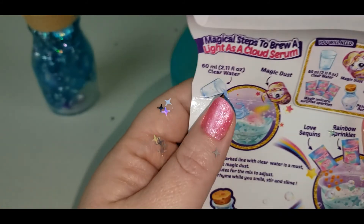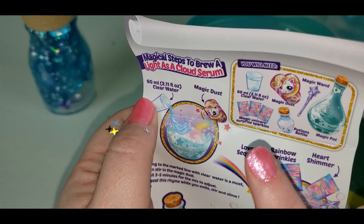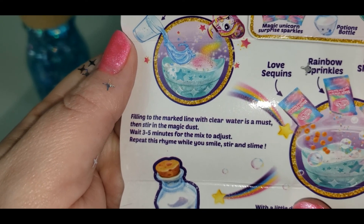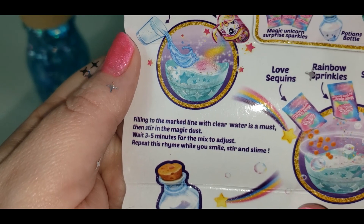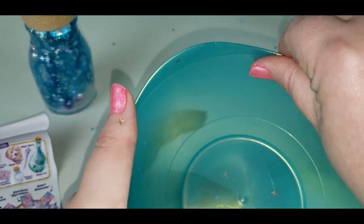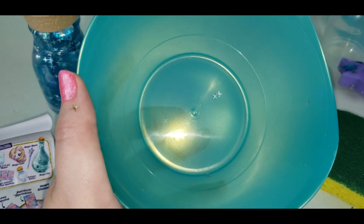So our next one is the unicorn — how lucky that I got the unicorn one! This one we actually mix water in with the unicorn magic dust. It says: 'To fill the marked line with clear water is a must, then stir in the magic dust, wait three to five minutes for the slime to adjust, repeat this rhyme while you smile.' There's the line. When you fill that water — yes, there's still some stars in there from the mermaid potion. I couldn't get them all out, but I don't think it's going to hurt anything.